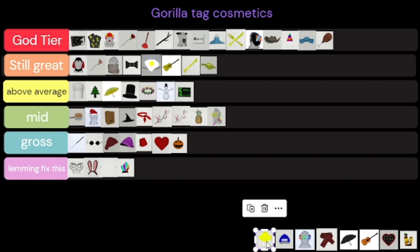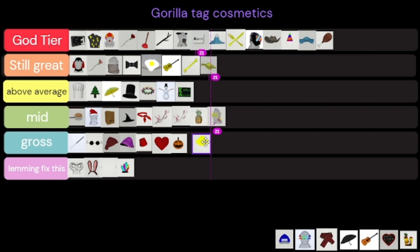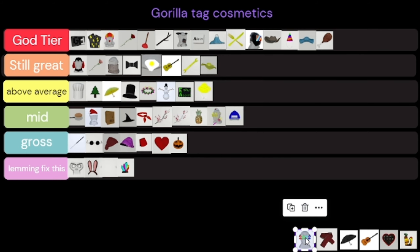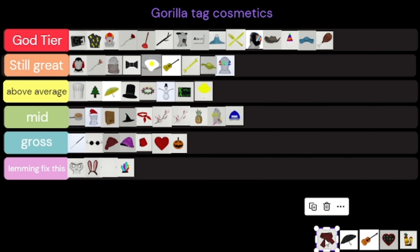The rain hat — I didn't even really know this was a thing but it is and it's cool. I've never seen it but it's cool, so it's above average. The baseball cap is kind of mid. 2022 glasses are Still Great.